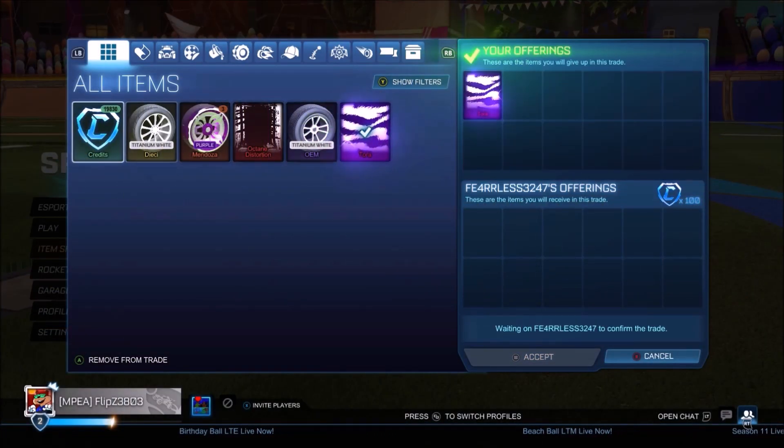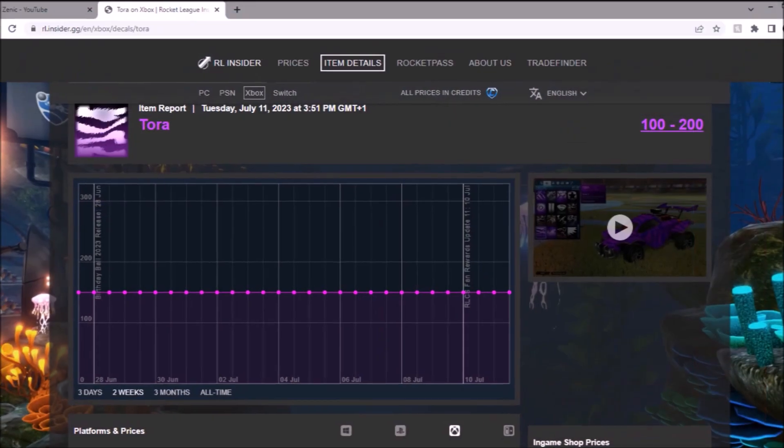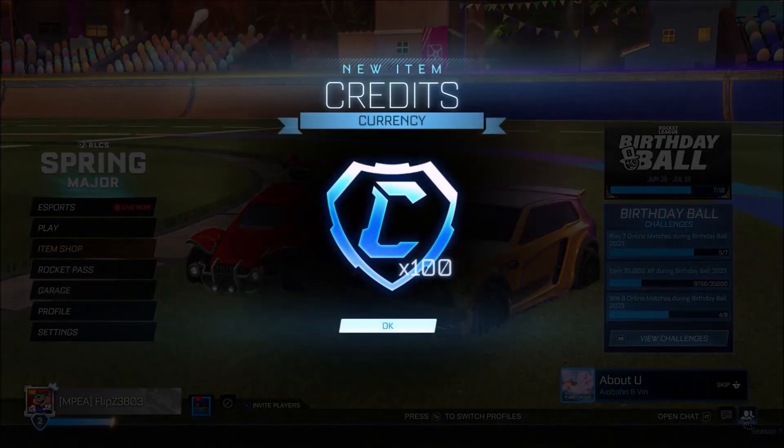We are going to be shifting off — what a trade this is going to be — a Tourer for 100 credits. Pretty sure 100 credits, you can see on the spreadsheet right there, 100 credits at minimum. It's the max you're going to be getting realistically; it's probably the worst black market decal in the game. So yeah, I guess we'll take it.